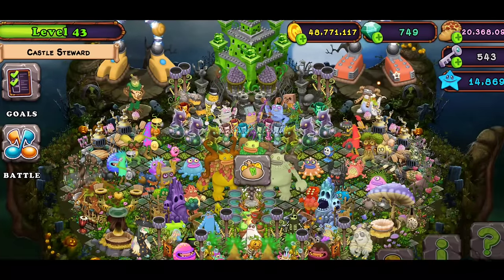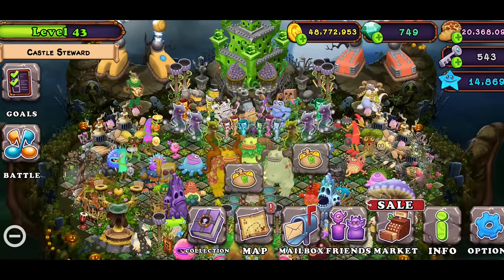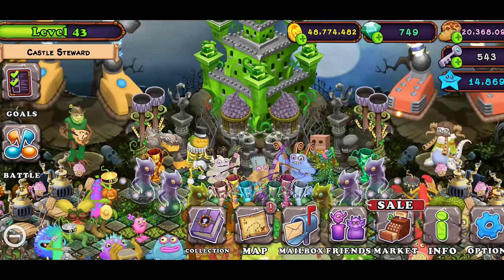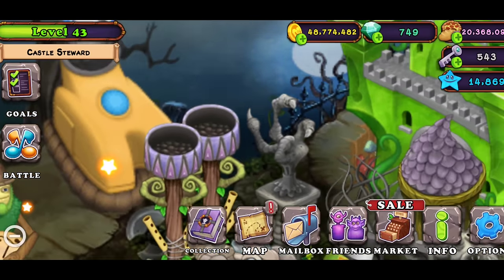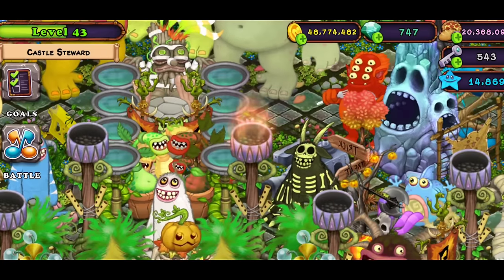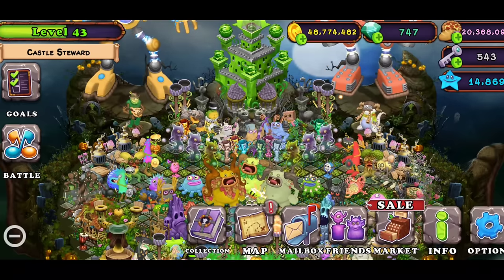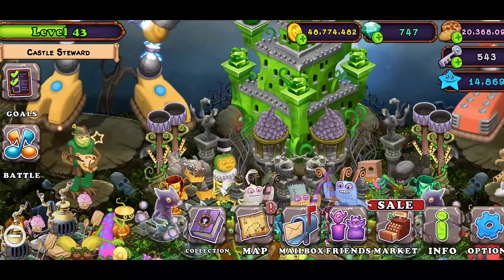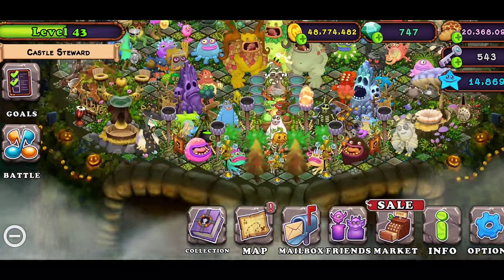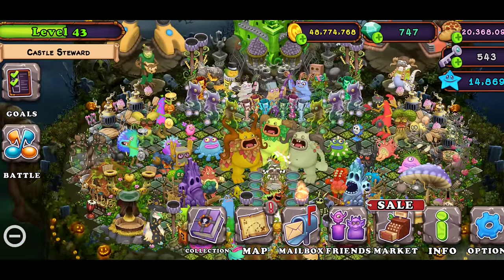Tip number eight is going to be about monsters. This one is related to friends again. I recommend you do these on Discord, Reddit, or message a friend who also plays My Singing Monsters. You can light torches to get a better chance of breeding monsters. I don't recommend lighting your own torches for two diamonds — it's not really worth it. What you can do is ask friends or people on Discord to light your torches, and you say you will light their torches back. It's a win-win, and you'll have better chances of getting a monster like Entbrat.